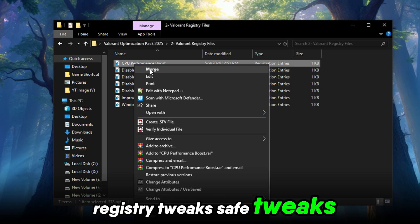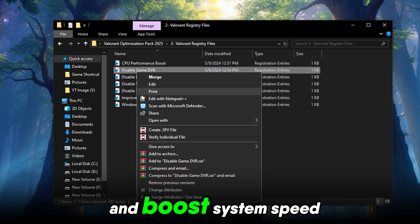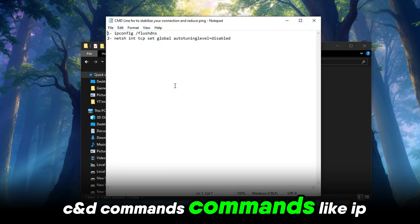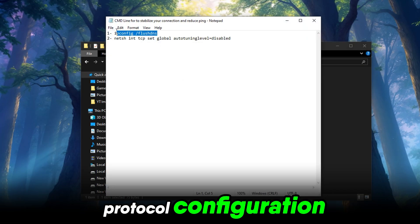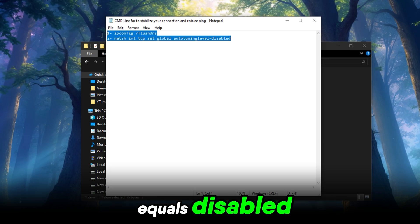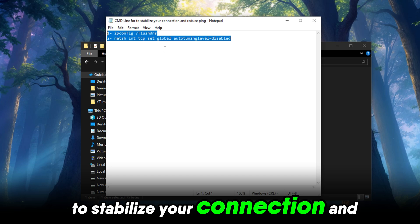Registry Tweaks: safe tweaks designed to reduce network lag and boost system speed, specifically for gaming. CMD Commands: commands like IP Protocol Configuration /Flushdns and netsh tcp set global autotuninglevel=disabled are included to stabilize your connection and reduce ping.